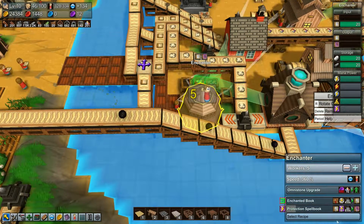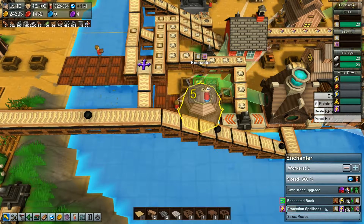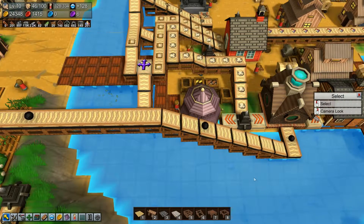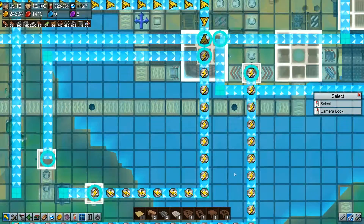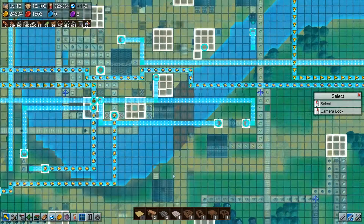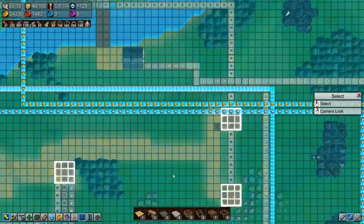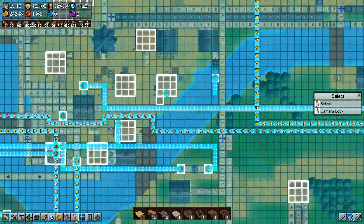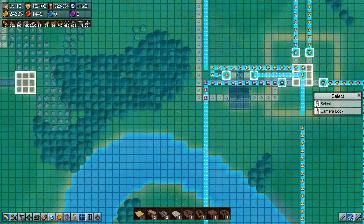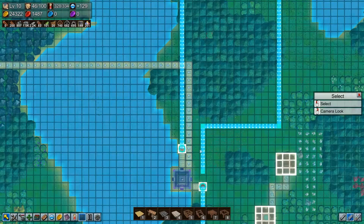I still need these for the protection spellbook - I did not remember that. So I've got to get earth power back in here. It's a good thing that I put this back together and all I have to do is find those things and deliver them up to here. Where is my earth stone? I think it's supposed to be coming in here but I don't have any - we're not making any. Oh okay, that's where they're coming from.